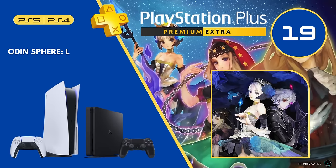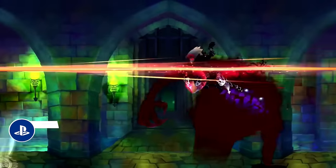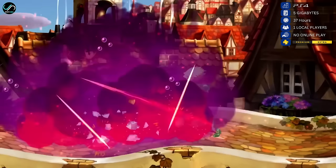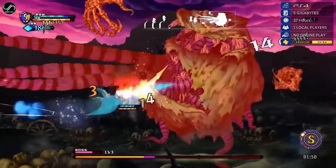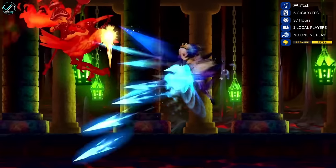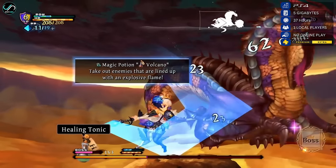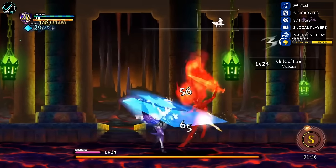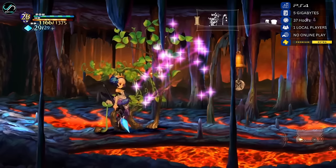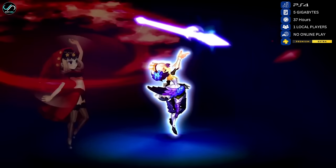Number 19 is Odin Sphere, a remake of the PS2 classic. This release enhances an already near-perfect experience by smoothing out the original's rough edges and introducing several fresh ideas. The side-scrolling action RPG unfolds a surprisingly lengthy story, featuring five playable heroes, each a joy to utilize with their unique playstyles. With stunning visuals, stylish and deep combat, robust progression, and memorable characters, Odin Sphere epitomizes gaming at its peak. Even those who played the PS2 version extensively should consider the remake, as it adds enough new elements to feel refreshingly novel.